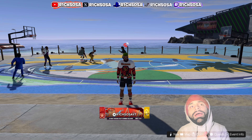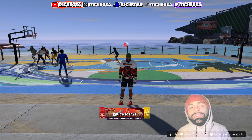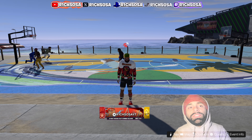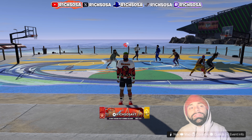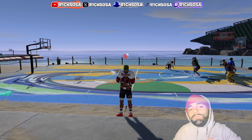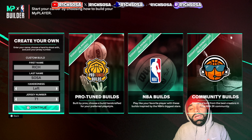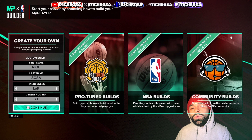When it comes to these attributes, we can reach a 99 plus on mid-range shot, three-pointer, close shot, post control, pass accuracy, ball handle, perimeter defense, and steal. On top of that, when it comes to animations, we get the best upgraded layup styles, the best jump shots, most of the upgraded passing styles, and some upgraded pro dribble animations. From top to bottom, this build has definitely got y'all right.